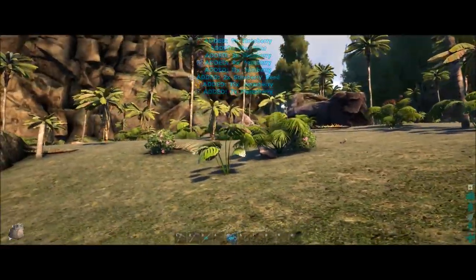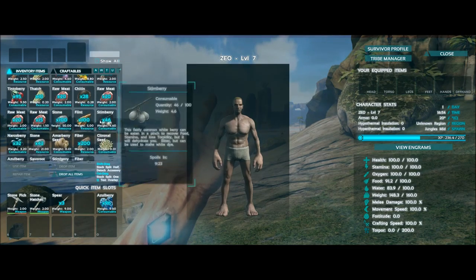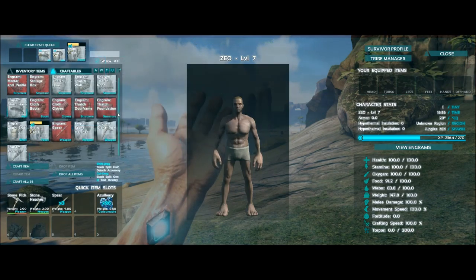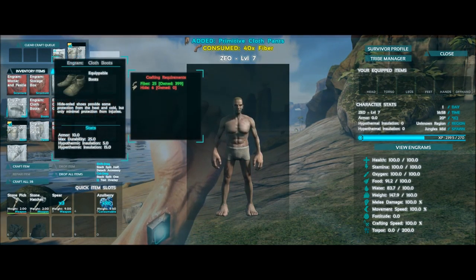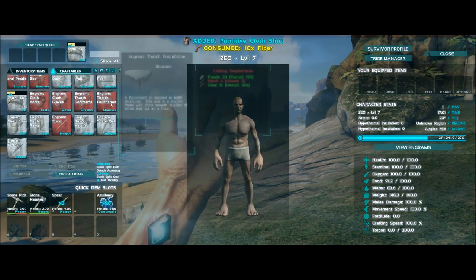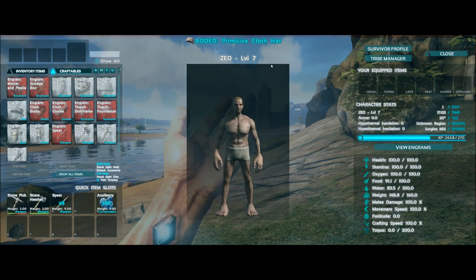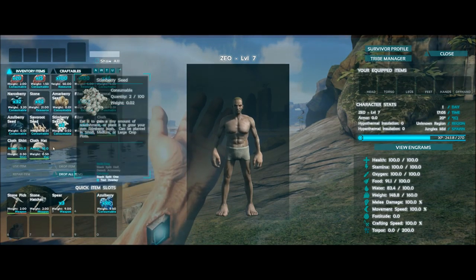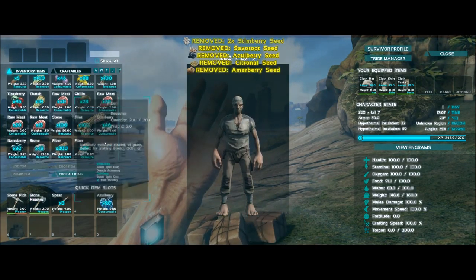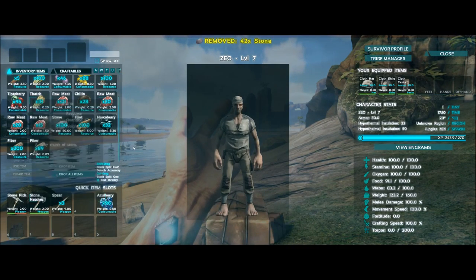There's a turtle on a rock. Going into the inventory — how much fiber do I have? Quite a bit, so I can probably start making stuff now. I need pants, hat, shirt, and hide. I thought I had pants — probably because I didn't use a hatchet, so I thought I had hide from that dillo a little bit. Maybe the bugs got it. We'll go ahead and put the clothes on and drop the seeds and stem berries.